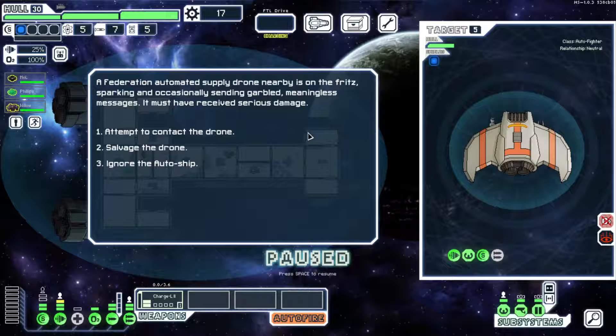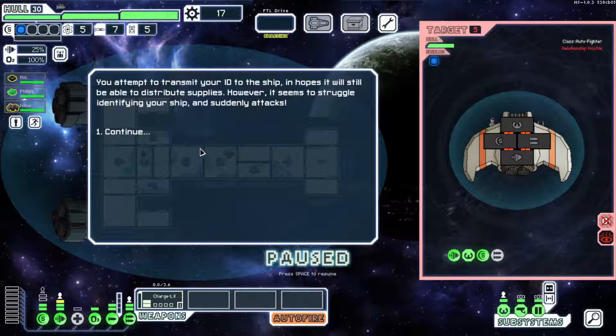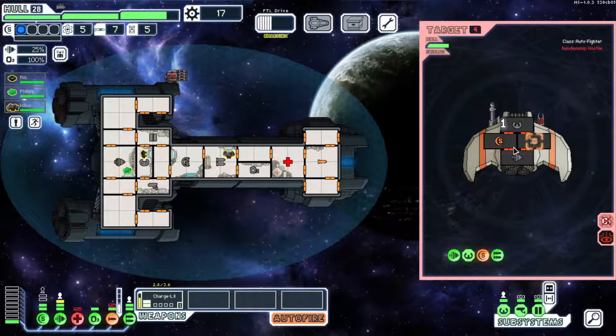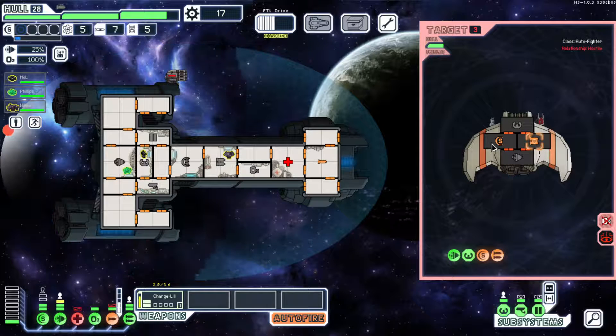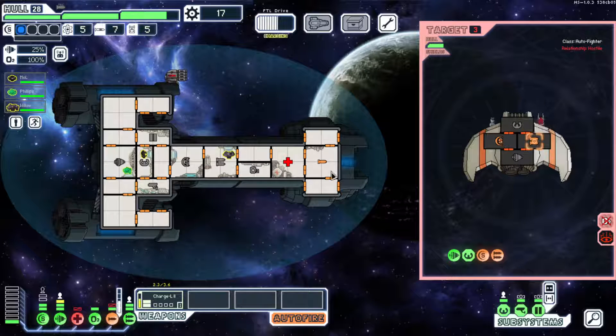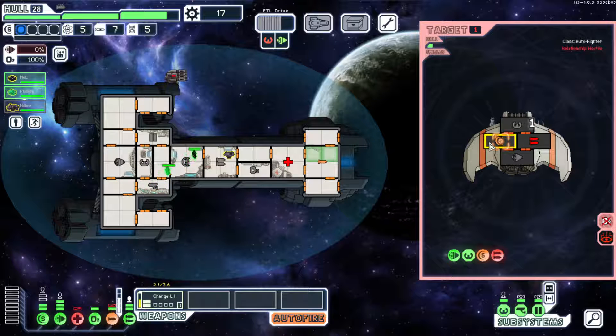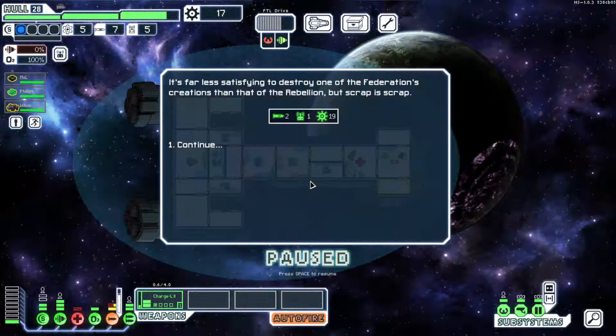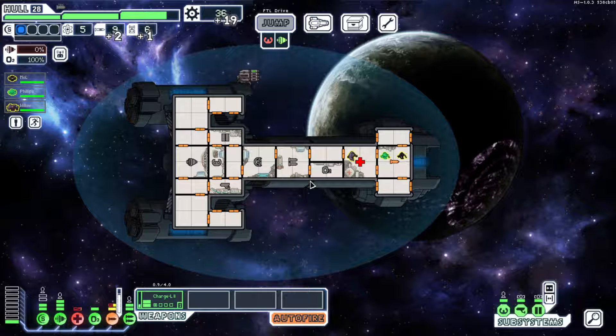A Federation-automated supply drone nearby is on the fritz. We can attempt to salvage the drone, go to this fight, or contact the drone. It doesn't take nicely to being contacted, so let's go to this fight. We can probably repair it, so that's what we're doing. We get two missiles, a drone card, and a 19 scrap bottle.